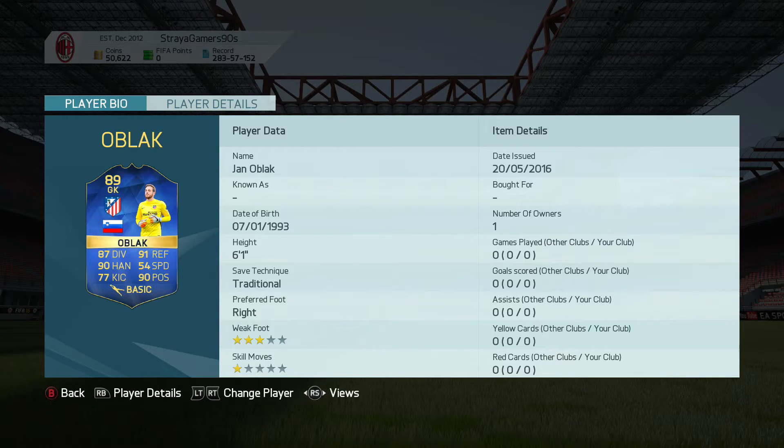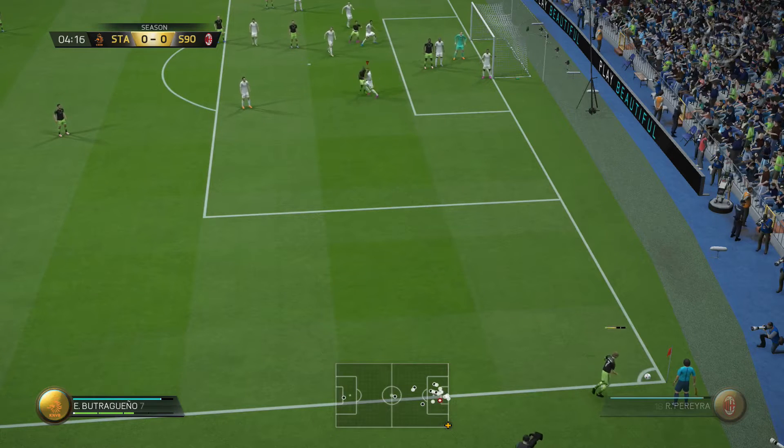His stats are: 87 diving, 91 reflexes, 90 handling, 54 speed, 77 kicking, and 90 positioning. He is 6 foot 1 inch tall, has a traditional save style, and 3-star weak foot. So whether he's worth the pickup or not, we will find out in this review.